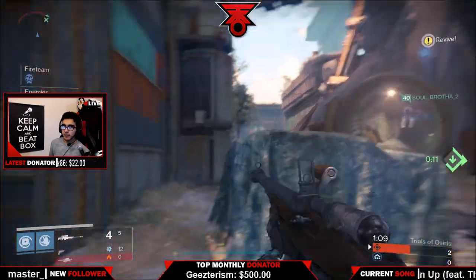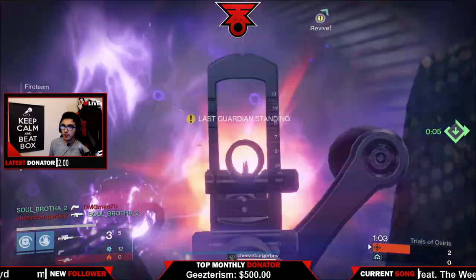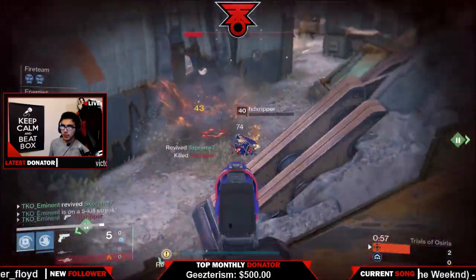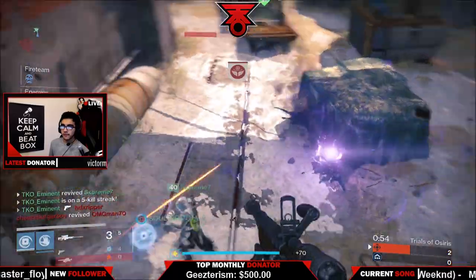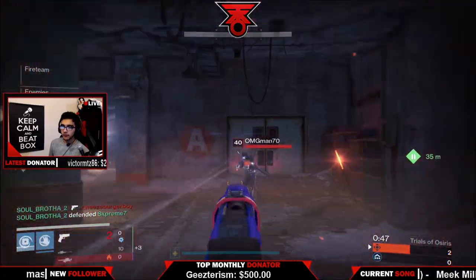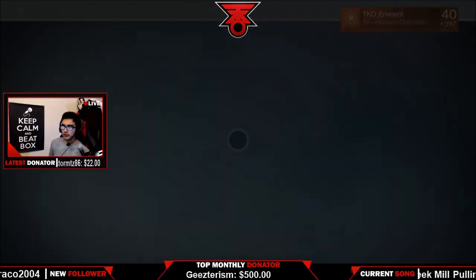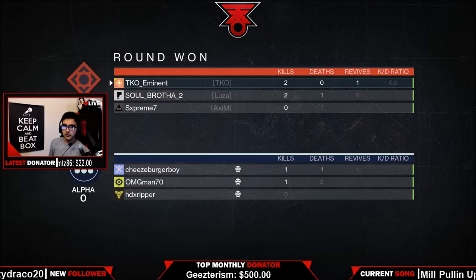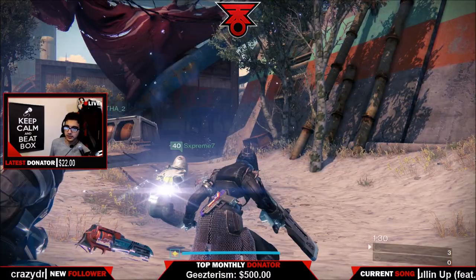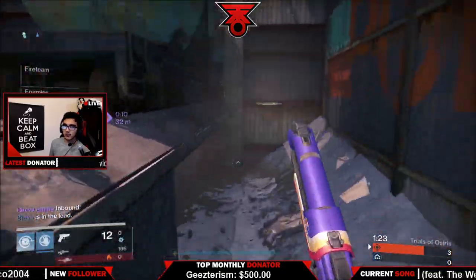Usually in my strategies I talk about what weapons to use and where to go on the map, but for this one I'm going to talk about carrying a weaker teammate. What you want that person to do is stay close to the best player on your team. We do this on our stream all the time — that second body can cause a distraction, giving your best player enough time to actually kill the opponent. Take my word for it, it actually works.